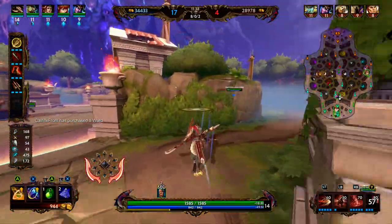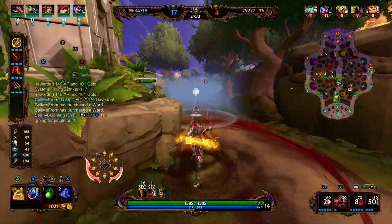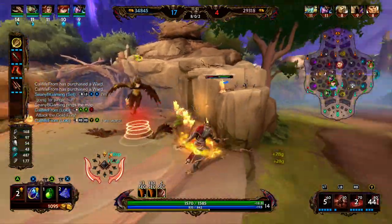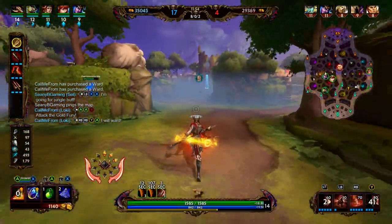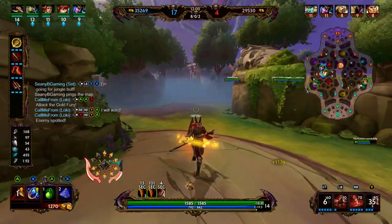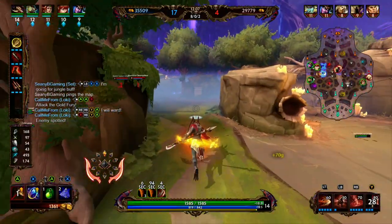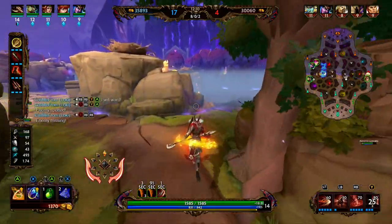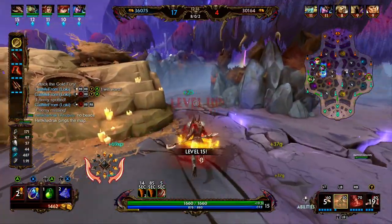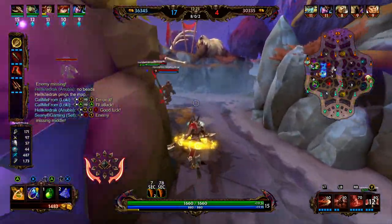We rotate to our red buff, throw a spawn over the wall, and use our three to teleport to it. We try to let Ardia know it's time to be on blue. She's not that interested, so we hit the harpy to give her a little more time. It does look like she might actually make it, but unfortunately we didn't see that she was trying to get here and we just secure it — I don't think she got any of the XP for that. We could have waited a second or two to let her get some XP.